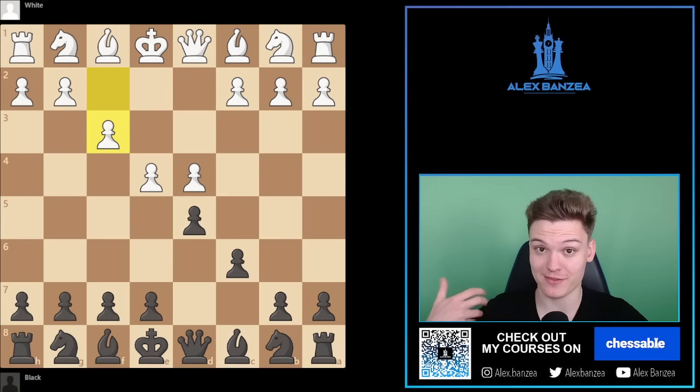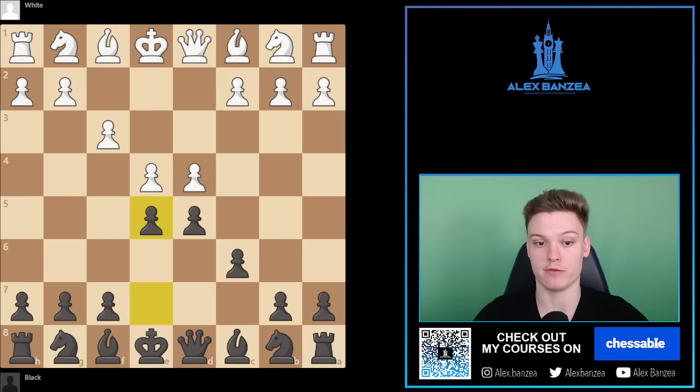Once white goes for the fantasy by playing F3, we want to get our pawn into the center by going for E5. This way we're setting up a little bait — it looks like we're giving white a free pawn — and the most common move is D takes on E5.